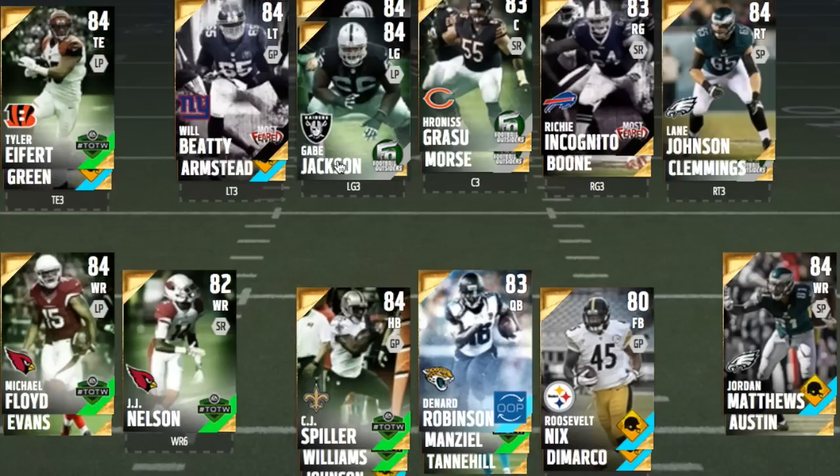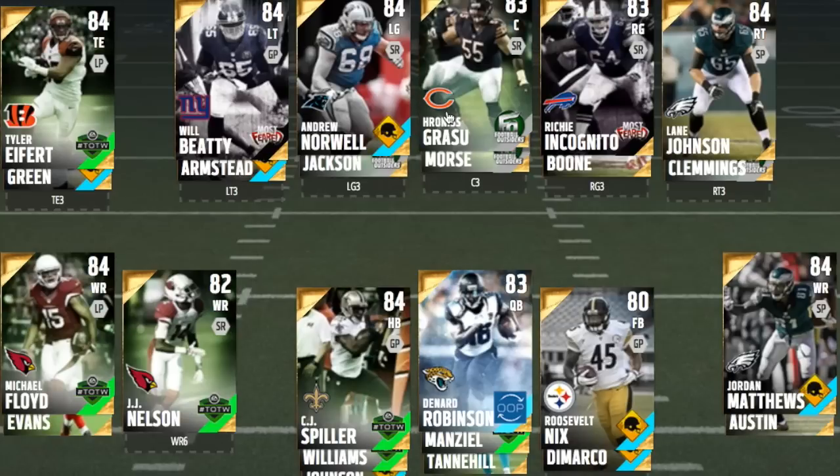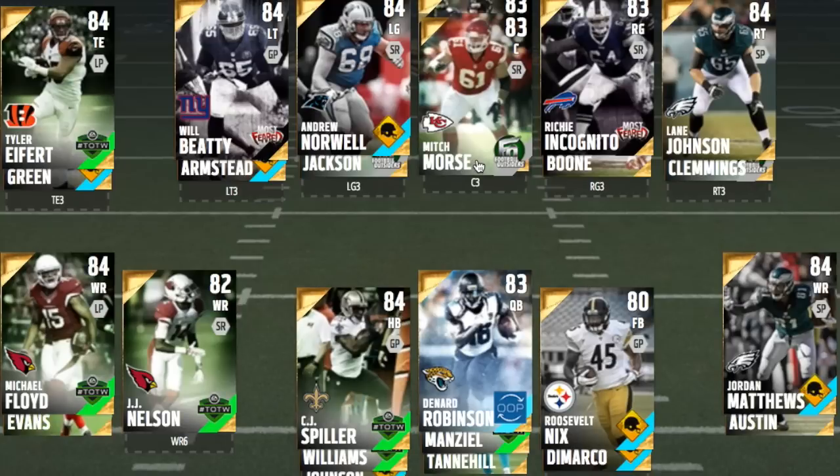At center, Jaronis Grassu is more of a pass-blocker than a run-blocker, goes for about 2,200 — very good card. The Football Outsiders edition Mitch Morse is a pricier option at about 5,500, but is a very good pass-blocker and also has 97 strength, so you can run right up the gut with one of these fullbacks or halfbacks.